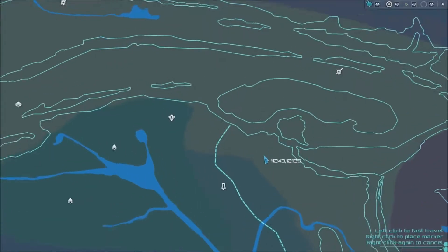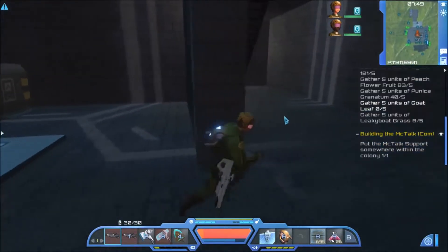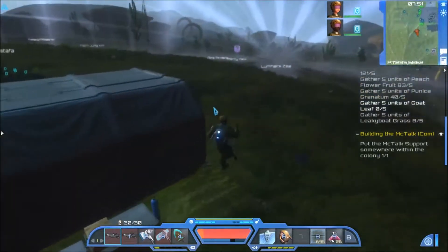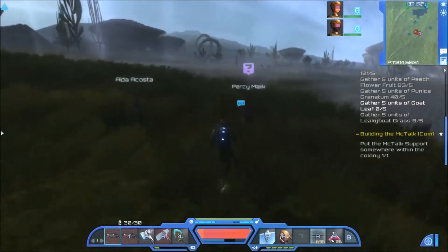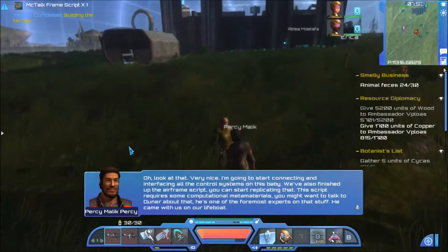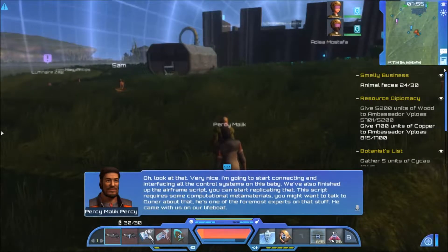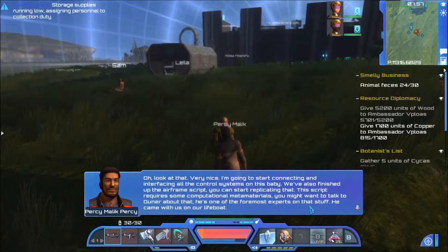Where's Malik? He's somewhere off to the south. Let's find out what the next stage is. I've set up the support structure. Percy says he's going to start connecting and interfacing all the control systems. They've also finished up the airframe script - we can start replicating that, but it requires some computational metamaterials. So we might want to talk to Kinnar about that - he's one of the foremost experts on that stuff and came with us on our lifeboat.